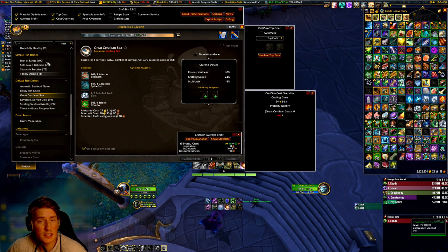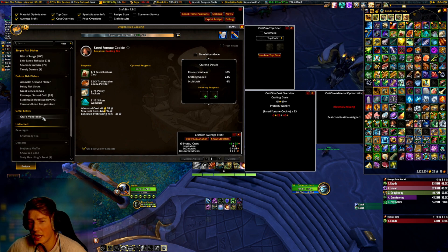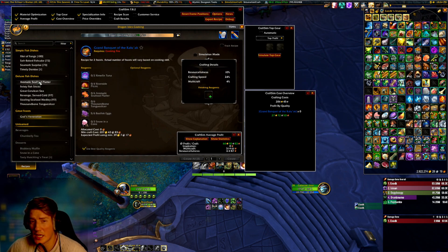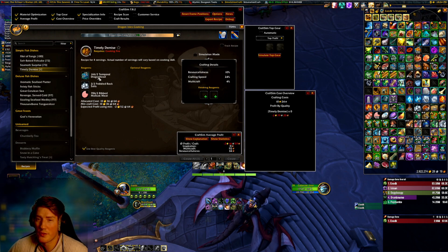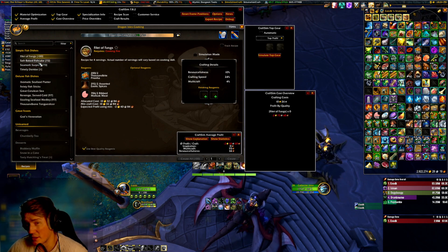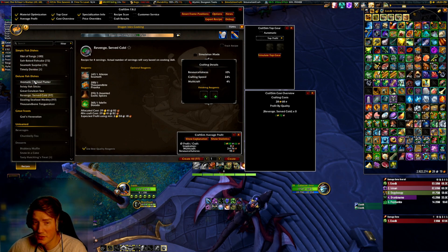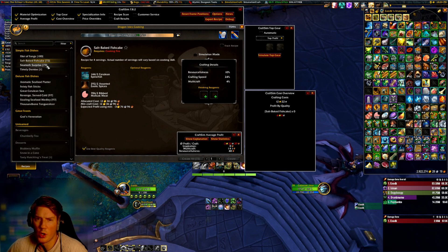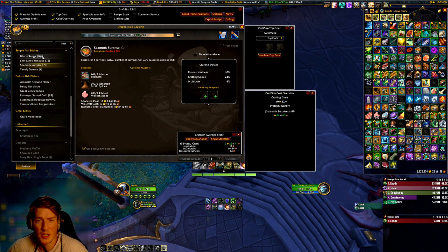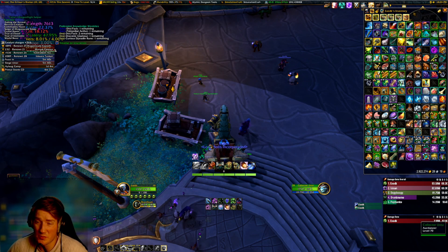Now, to get the recipes: the Fated Fortune Cookie recipe is purchased on the Auction House. The feasts you get from doing the feasts. And the Deluxe Fish Dishes — you learn these from crafting the Simple Fish Dishes. All of the recipes for the Simple Fish Dishes are traded on the Auction House. You only need two of these recipes, because each of the Deluxe Fish Dish recipes can be learned from two of these. You need one of Saltbake Fish Cake and Seamoth Surprise, and one of Filet and Fanks and Plimely Demise. So just pick the two cheapest ones if you want to get all the recipes.